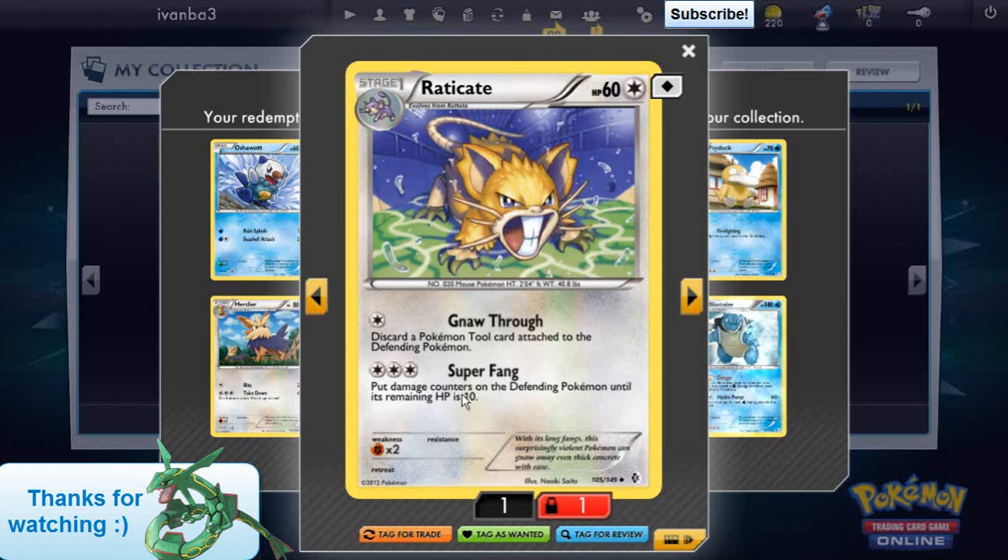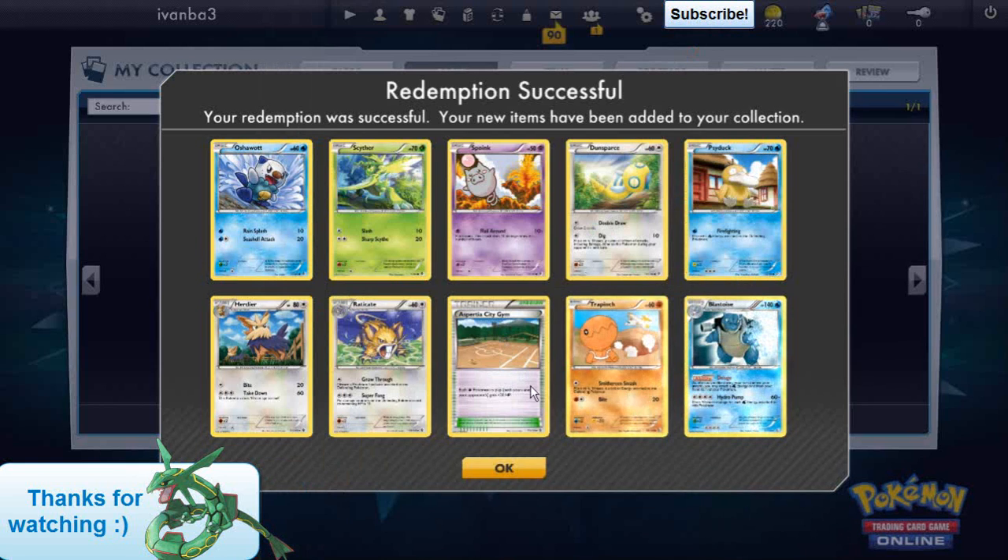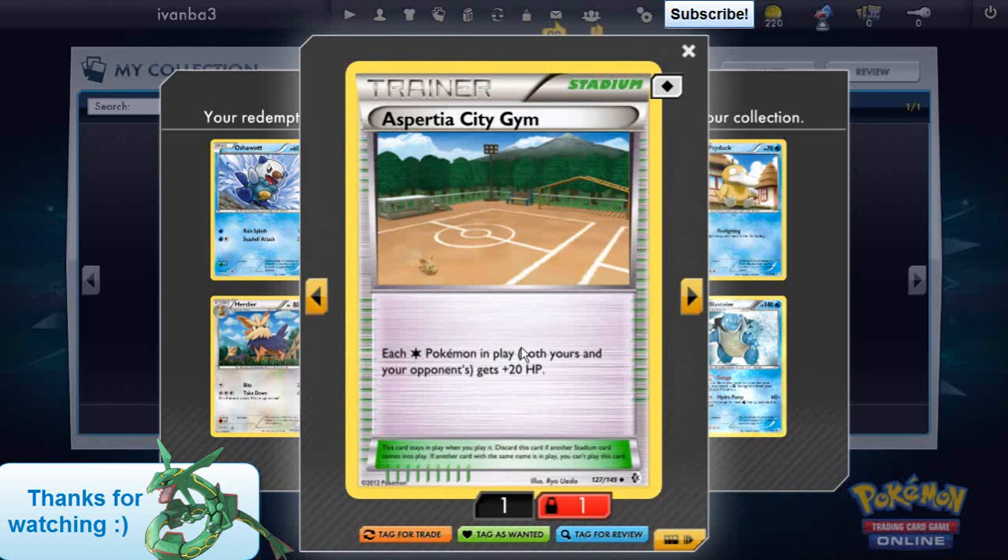Okay, we got a Raticate. Super Fang — you can put damage counters on the defending Pokemon until its remaining HP is 10. And we got Spiracial City Gym. I've got one of them.